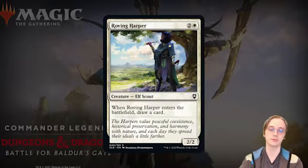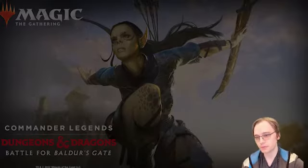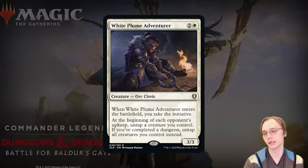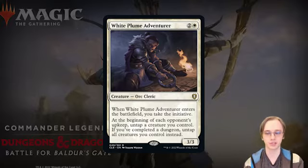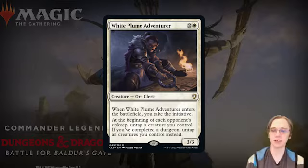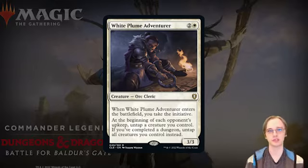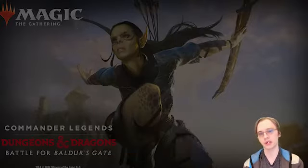The Roving Harper is a three-mana 2/2 Elf Bard — when it enters the battlefield, draw a card. Not bad for draft. White Plume Adventurer is a three-mana 3/3 Orc Cleric: when it enters the battlefield you take the Initiative, and at the beginning of each opponent's upkeep you untap a creature you control. If you've completed a dungeon, you untap all creatures you control instead. It's a cute card that plays well around Initiative and dungeon completion.